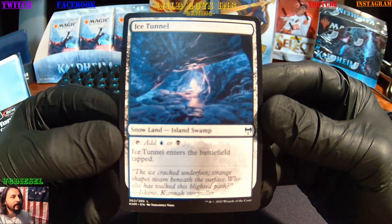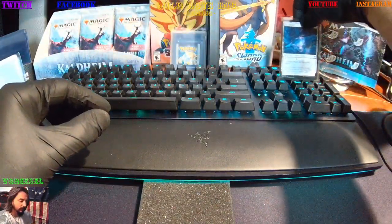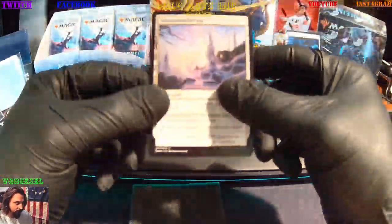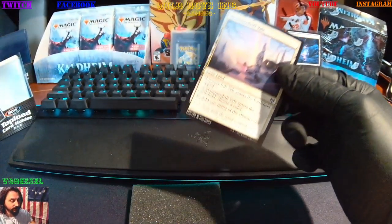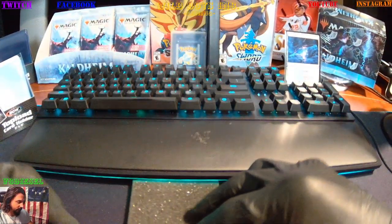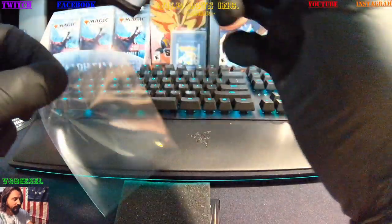Snow land Island Swamp — Ice Tunnel. Then we got Shimmer Drift Veil, snow land — seen it. Mistwalker — got it.